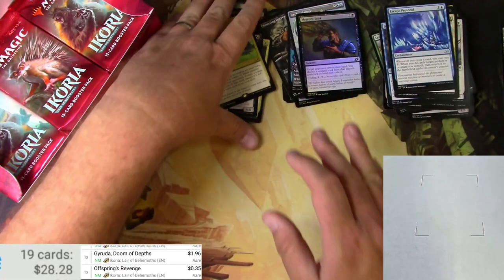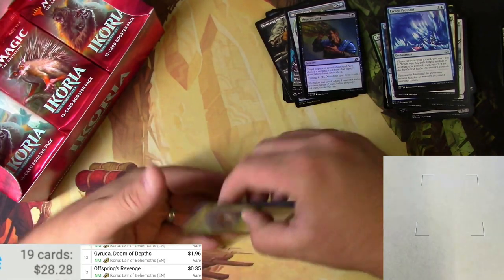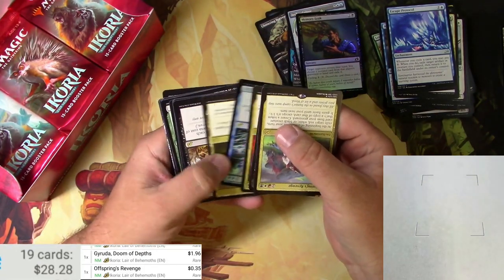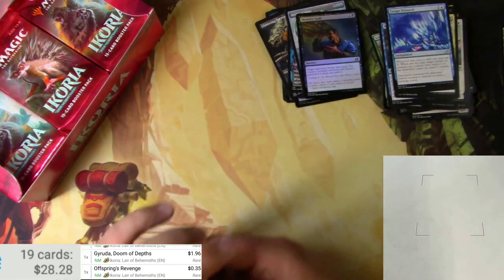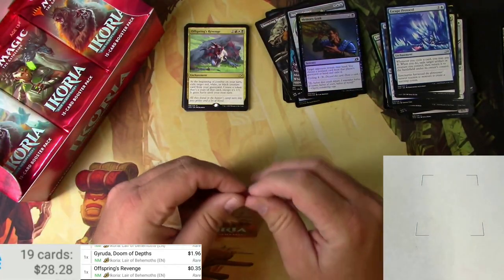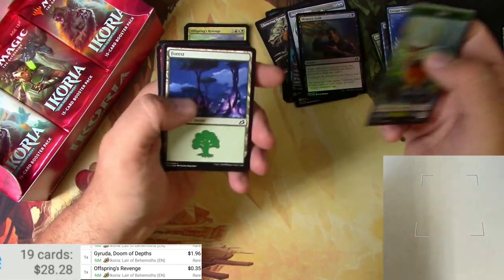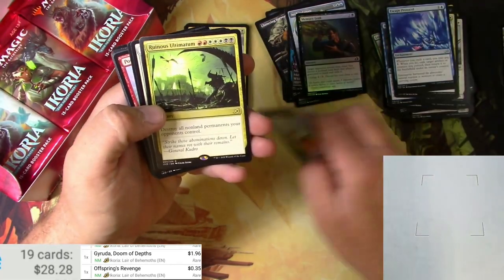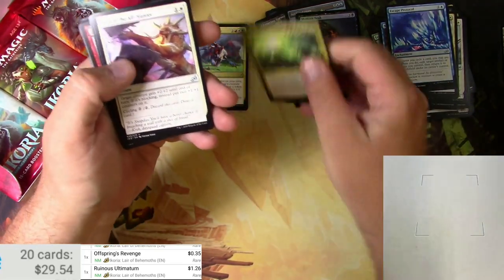Alright, now this is getting crazy — we're about halfway through the box and we haven't seen any Mythics yet. It's all rare, rare, rare, rare, rare. There better be four Mythics in the rest of this box. Beast, Forest, Ruinous Ultimatum — that's a buck.